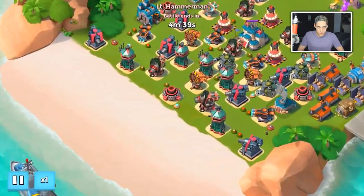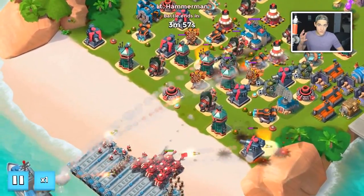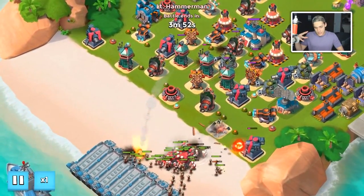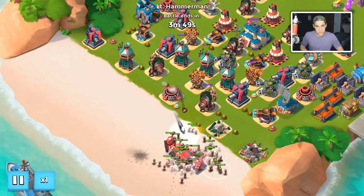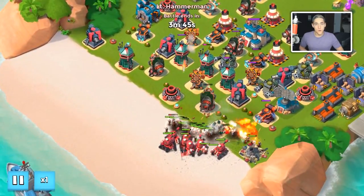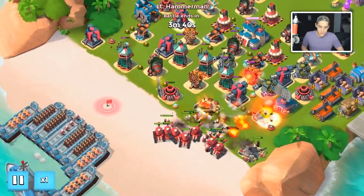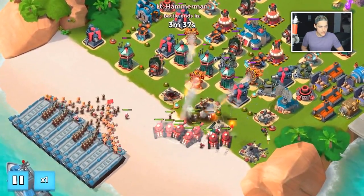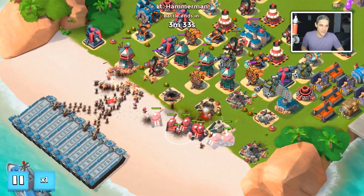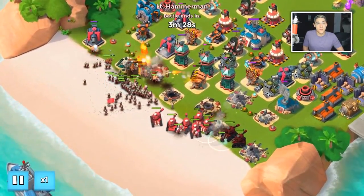I don't know how it's supposed to work but it doesn't seem right or helpful. I've gotta give it to the Boom Beach team — they've been very good at noticing bad tribes since these new tribes were injected into the game. They notice and fix it before it gets too far into the week, maybe only after a week, which is nice. I feel like they'll do something about it because it seems kind of pointless at the moment.